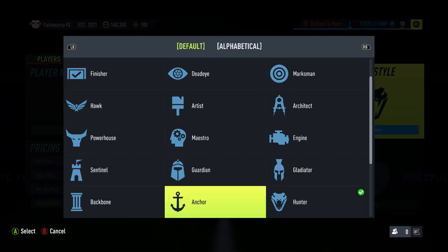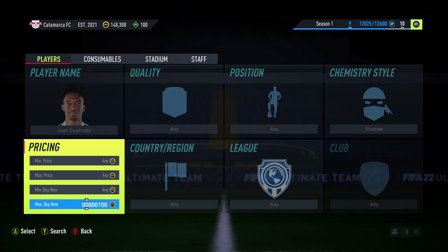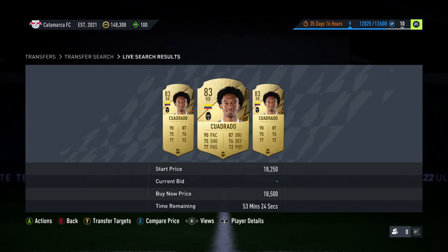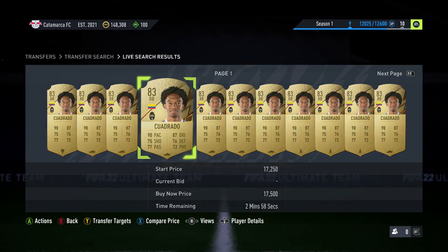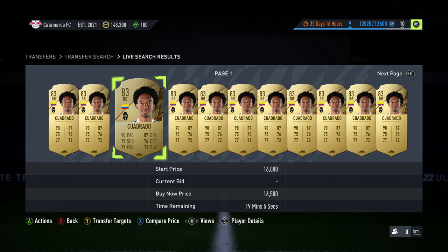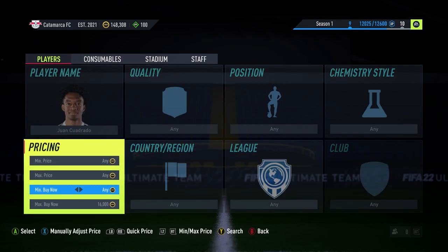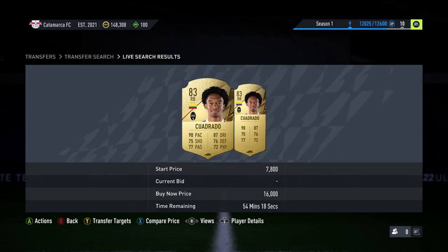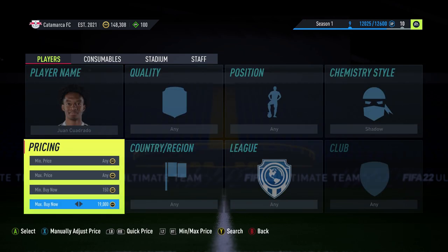This is where I show you different players with the shadow chem style. You want to go and find a player — maybe someone fast like Cuadrado. He might be one that's very good in shadow. You can see he goes for about 18k, 19k — an average 20k you'll get for him. In a normal chem style he goes for so much less — 16k is pretty much his going rate. There are loads at 16,500, so you can probably snipe him at 16k. You want to go to shadow and buy all the ones listed in shadow.